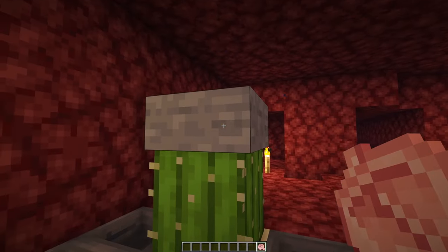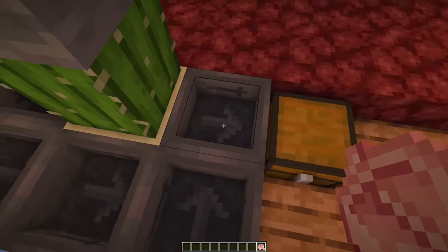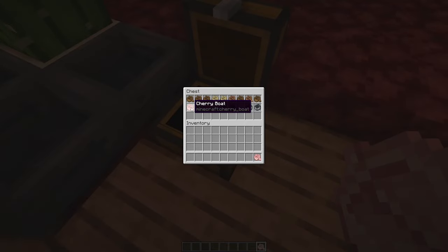It's very simple to build these if you've never seen one. All you have to do is put a block on top of a cactus, and it'll make it completely safe except for your boats, which with some hoppers will be able to capture it. And there's my cherry boat.